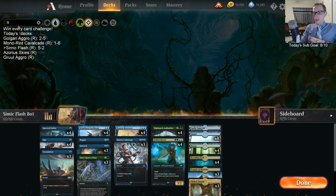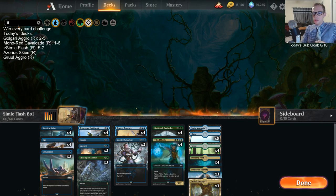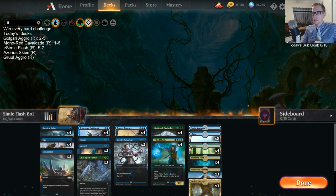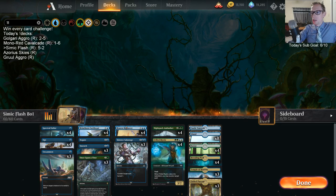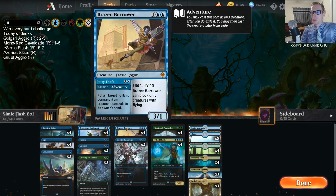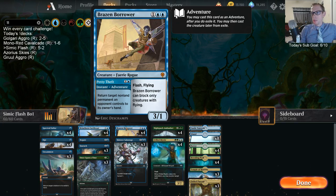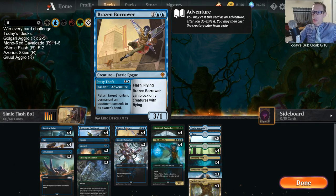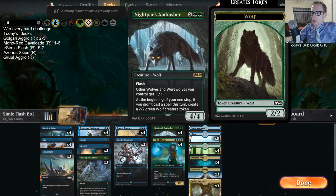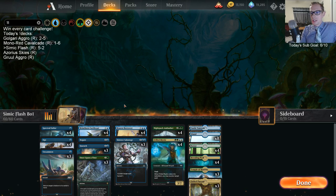I'd recommend Simic Flash — this deck felt really good. How we defeated the other Simic deck and grinded it down was a really good sign. The new card Brazen Borrower was awesome — I'm really glad we had four of this card. The Petty Theft part, bouncing any non-land permanent, was just awesome. Cutthroat, Ambusher, and Frilled Mystic all overperformed. Spectral Sailor wasn't necessarily spectacular, but it did its job.